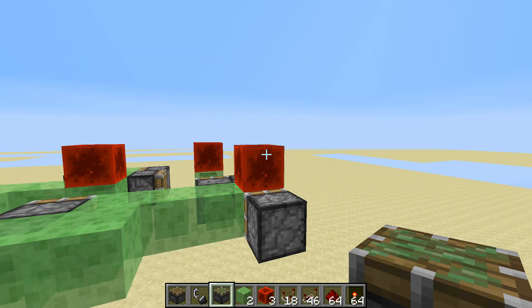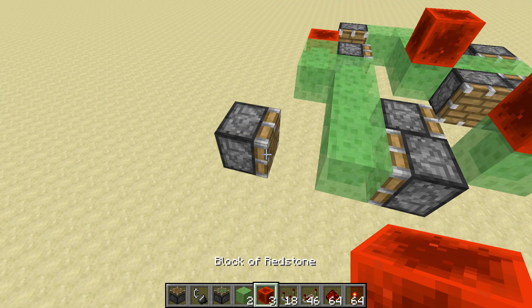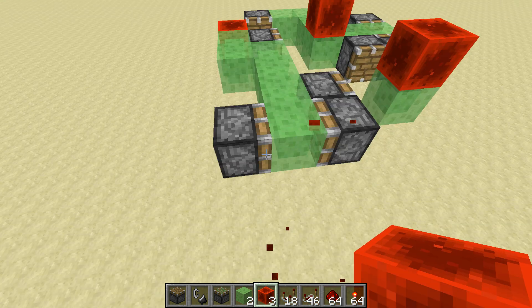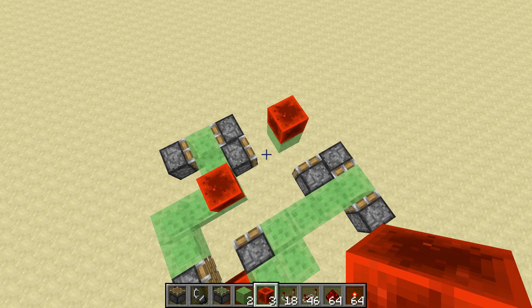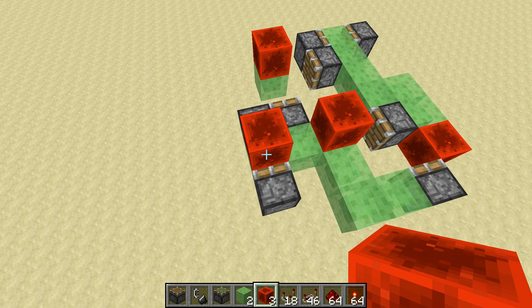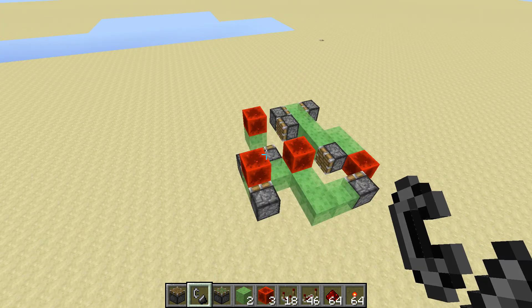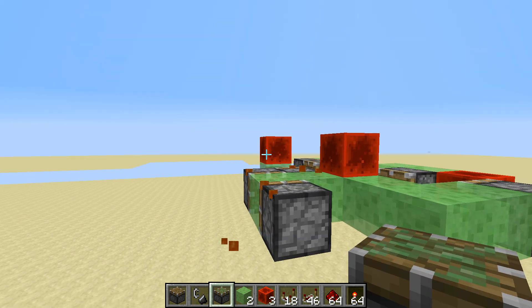If I break that — and if you break it at the wrong time, this piston will be left out. So if that happens, you just have to grab that block again. That might be a slight issue later, but I don't think it's too much of a problem right now. And then if you place a redstone block here and start the flying machine, it will fly that way. That's something very cool, and I don't think that has ever been done before.